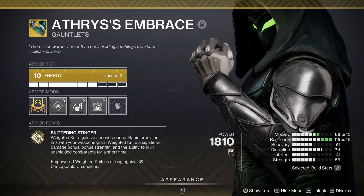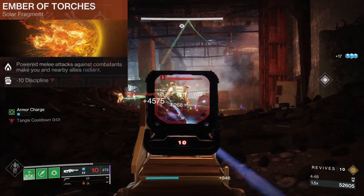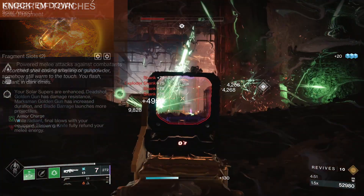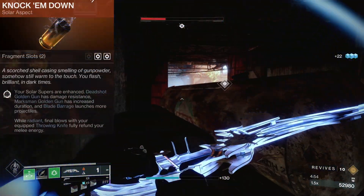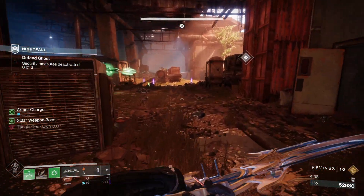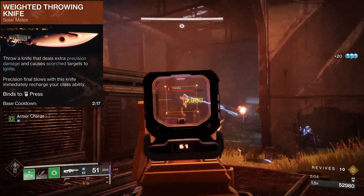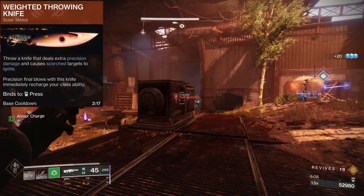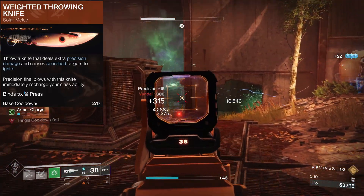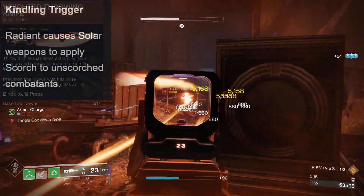This is my ultimate meta sleeper pick for the next season, and that is Athrys's Embrace. This strengthens your heavy knife, allowing it to deal more damage, and it also stuns Unstoppables. It also gives you 50 plus Strength whenever the buff is active. And then Ember of Torches will allow you to proc Radiant from your knife, and then knife kills will recharge your melee ability thanks to Knock 'Em Down. So this all sounds great and strong, but next season it will be able to cause ignitions pretty much all the time. Why is that? Well, Weighted Throwing Knife kills on scorched enemies ignite the enemy.